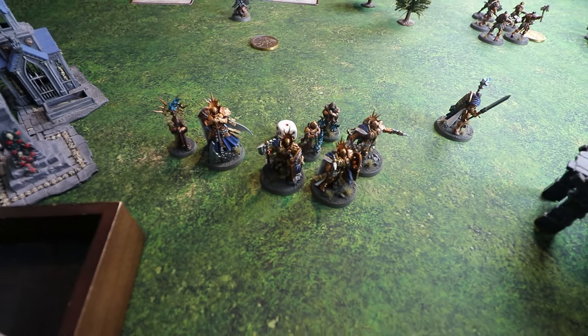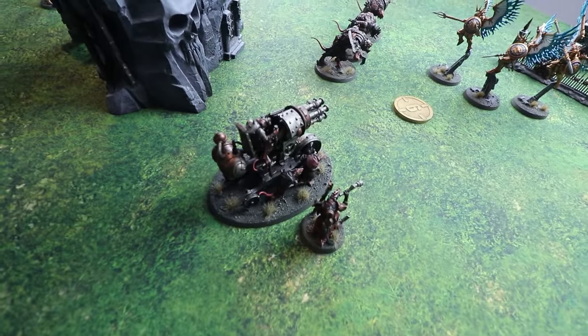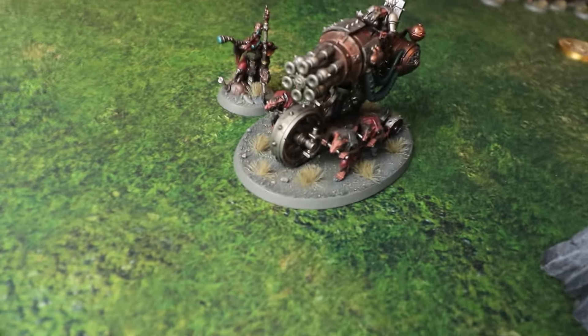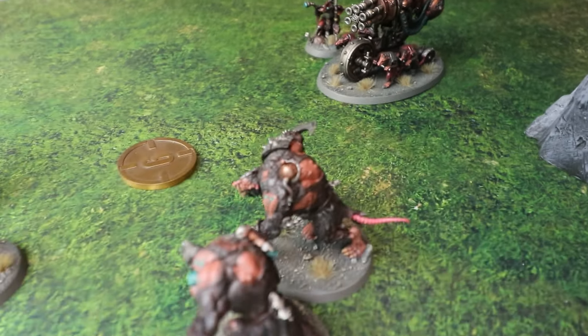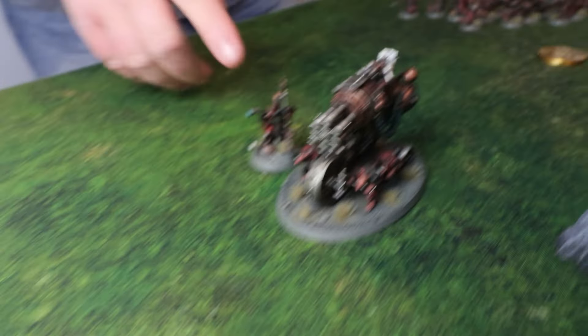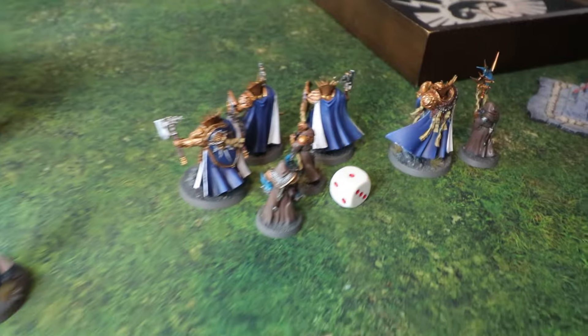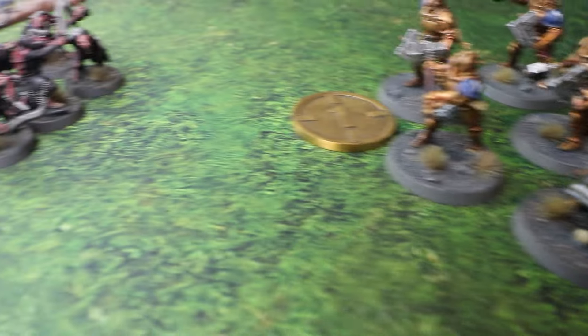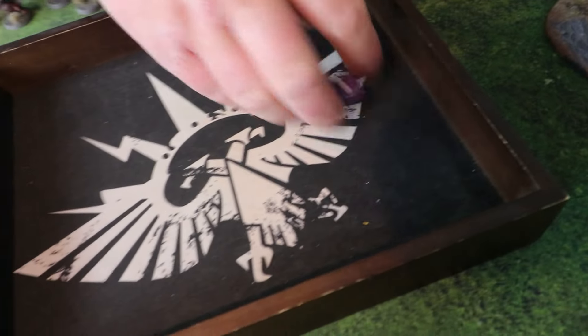Moving into Dave's shooting phase. Because Dave chose the Warp Cog Convocation battle formation, he can pick up to two Skaven units at the start of his shooting phase and roll on a chart for each. On a one: kaboom, suffering d3 mortal wounds. On two to five: plus one to wound rolls. On a six: plus one to wound and extra rend. Dave rolls for the Engineer — a one — taking three mortal wounds. The Warp Fire Blaster also rolls and takes two mortal wounds.